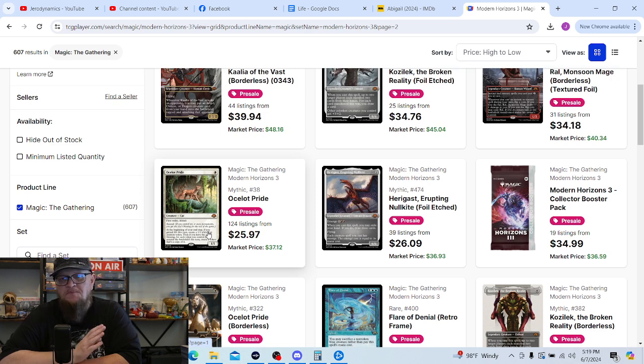I'm mostly a Commander player and mostly only want a single copy of every card, but at some point after I get my collection organized I want to build decks for each format. I'd like to build maybe a couple of Modern decks, and my favorite is Soul Sisters — obviously not top tier, but Soul Sisters is one of my favorite decks. I'd like to try Ocelot Pride in that. If I pulled multiple copies it's a mythic so that probably won't happen, but it's one of the cards I wouldn't be super disappointed about having more than one copy of — I need multiple for a Modern deck.